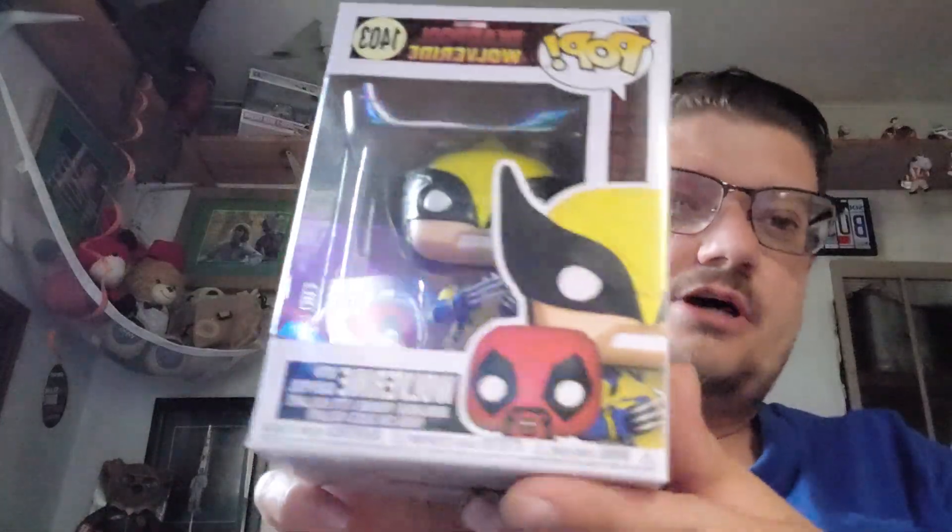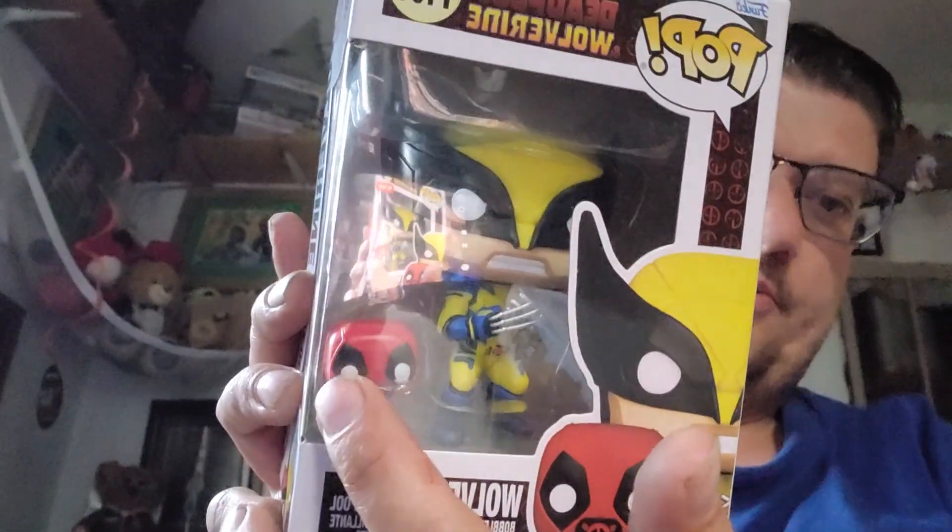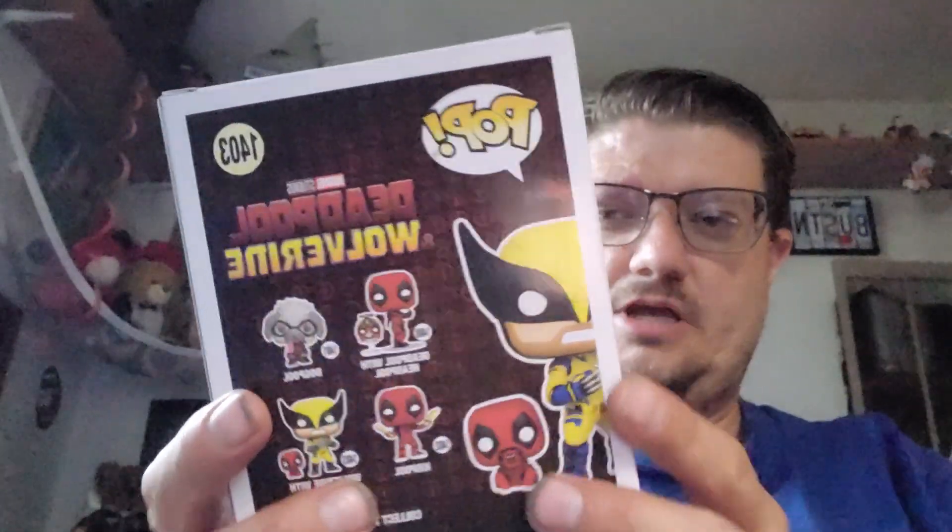Really cool. And then for Deadpool and Wolverine — I'm still building out the set. Last time I had Deadpool with the head, and this time I've got Wolverine with Baby Pool. So here's Baby Pool right here, and Wolverine has his mask on. So I've got those two now. I just need Dog Pool and Kid Pool to complete it, but they've also added Lady Pool to the set, so I'll be getting her too.